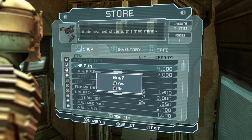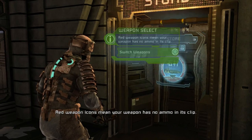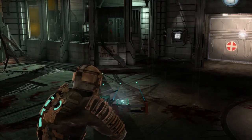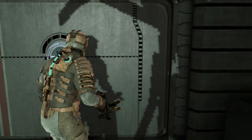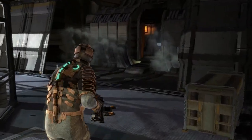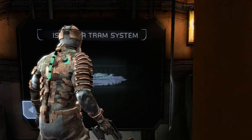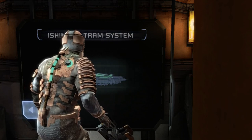The line gun will be fine — there we go. I already got a new weapon and I have to switch to it. This line gun is basically like a shotgun, but we're going to save that for later. Let's get back to the tram and call it quits. Thank you again for watching my video — I hope you enjoyed. Leave a like, subscribe, and comment down below. I'll see you again in the next video. Thank you.